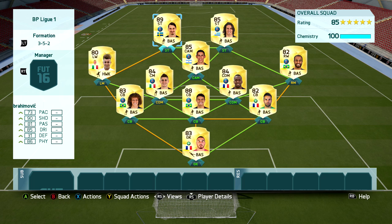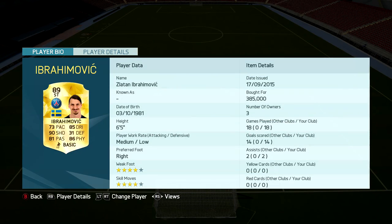Moving into the strikers, we obviously have Ibrahimovic — 89 rated this year. I paid quite a lot for him: 385,000 coins. He's 6'5 with four-star skills and four-star weak foot. He's an exceptional striker, but in this formation it doesn't really suit him because there's a lot of running around and as a big guy he'll get tired. I prefer playing him with four at the back. He's got 90 shooting, 81 passing, 86 physical, and 85 dribbling — and if you abuse the crossing he's going to get on the end of it because he's very good in the air.